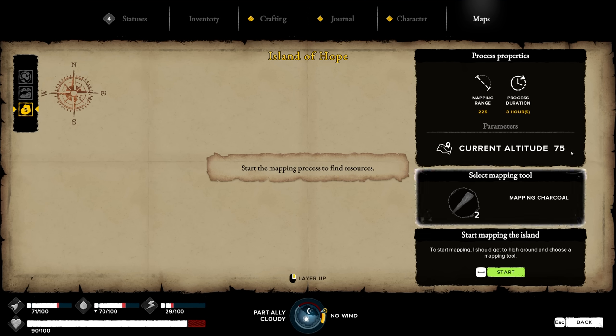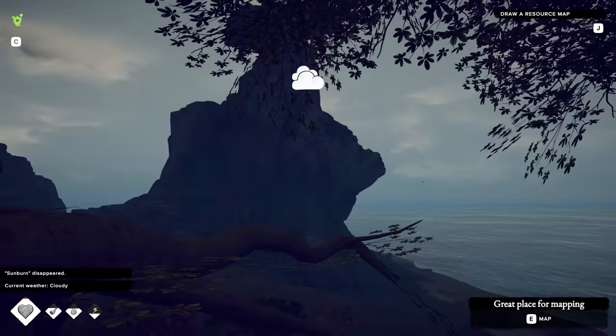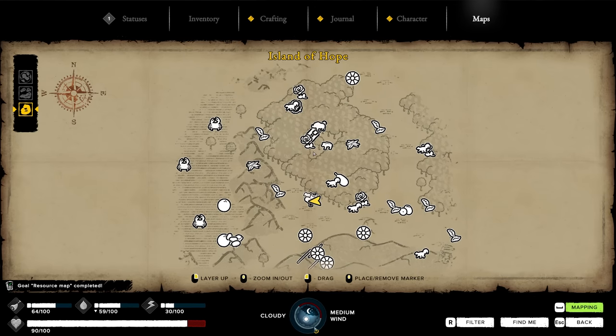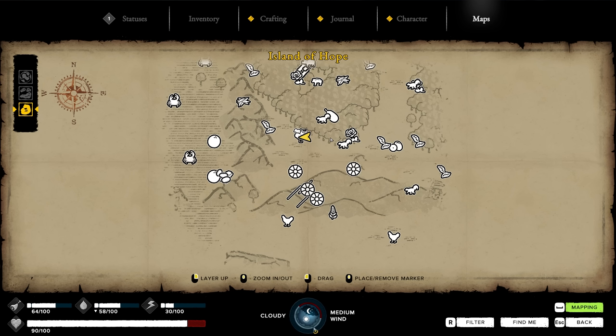It's too dark. There we go. Cloudy today. Can I do the map now? Here we go. Took three hours. Whoa, here we go. Really cool. It kind of reminds me of Assassin's Creed where you have to go around the map, get a vantage point, and then you can kind of see stuff that's nearby.